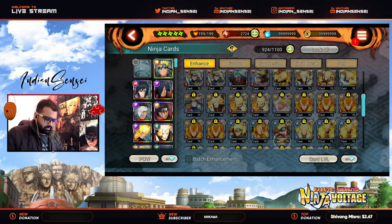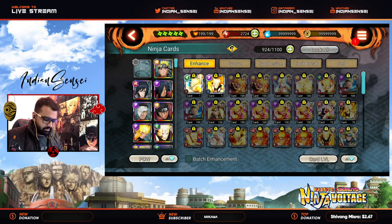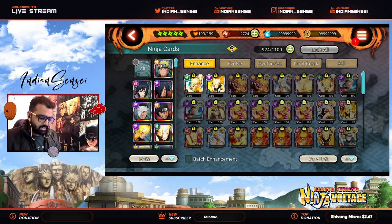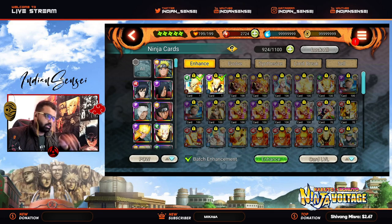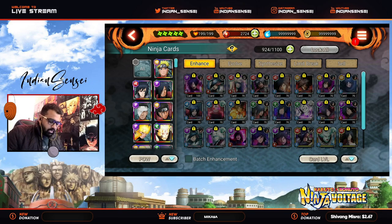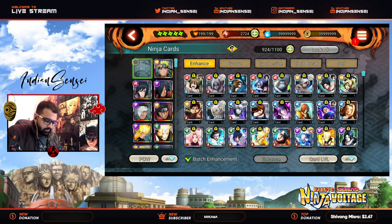You need some time to get used to it. If you play for two or three weeks you will be comfortable with it. I have been playing this game for four years so a lot of things have changed, and over time you get used to it. Batch enhancement is a new thing I think — you can select multiple cards and enhance them. We didn't have the option to select all cards and enhance them together; we had batch evolve but not batch enhance. Cards are displayed here by Shinobi — this is pretty decent.